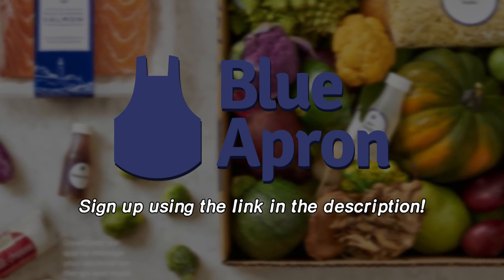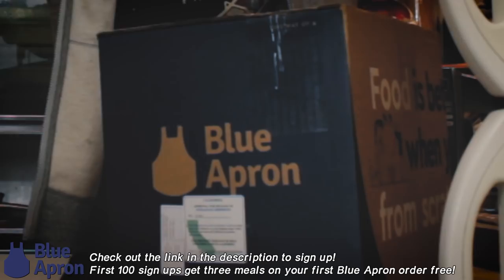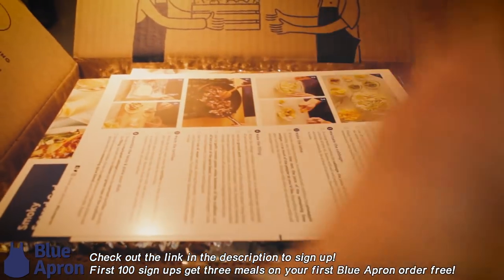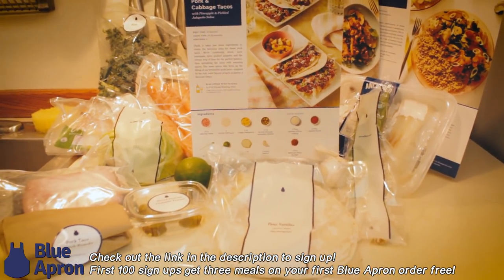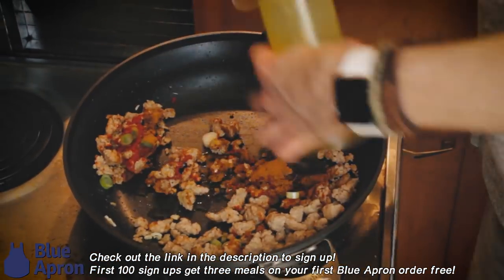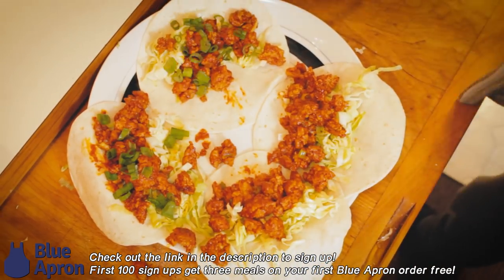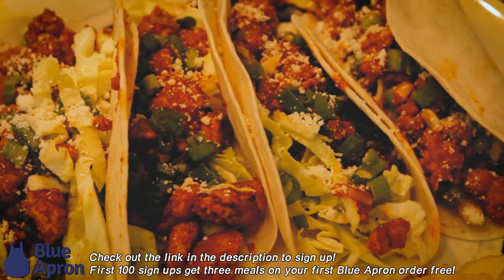And hey, speaking of treats, the first 100 viewers to use the Blue Apron link in the description of this video will get three meals off their Blue Apron order free. Blue Apron is a meal delivery service that allows you to create delicious chef-designed recipes at home even if your kitchen is as claustrophobic as mine. Simply open the refrigerated box and follow the directions on the included recipe cards. No need to go to the grocery store — all the necessary ingredients are included, which is great for me because I'm really lazy. There's also no commitment, which means you can skip weeks or cancel at any time. If you're looking to shake up dinner time and brush up on your cooking skills all without leaving the comfort of your own home, you might just have a hankerin' for a box of Blue Apron. I find that people really like it when you use words like hankerin'.